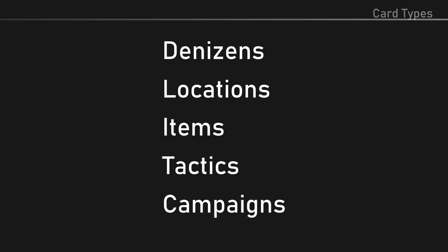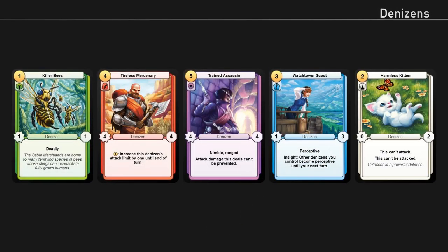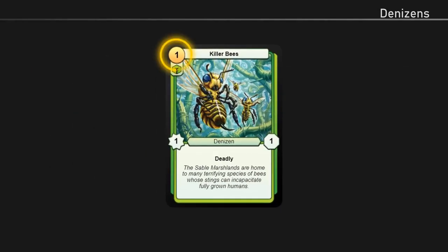The first card type we'll cover is the denizen card. Denizen cards represent people and animals who call Meundia home — they are the characters within the unfolding story of the game. The number in the top left is the denizen's gold value, which is used to determine how much gold it costs to play. Gold is the primary resource of the game.